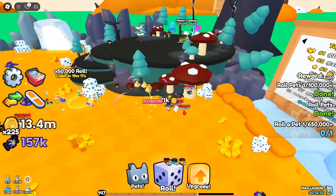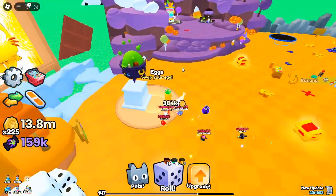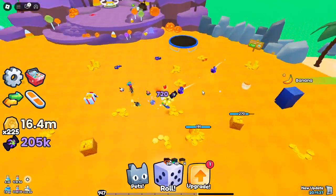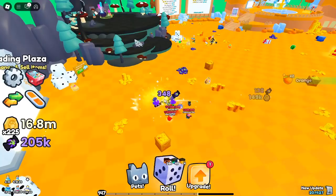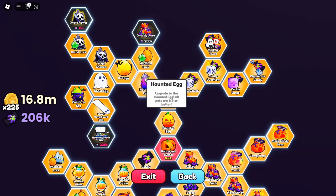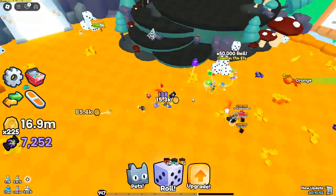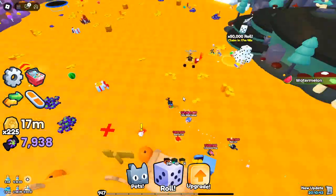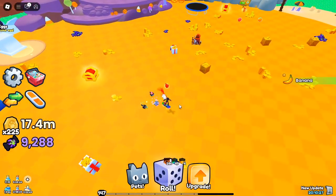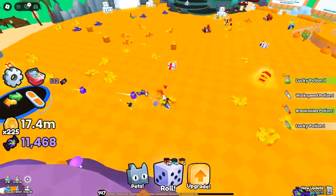Random multiplier mechanics — how high can you go? In the new update, the roll multiplier is a lottery of sorts. While the initial roll starts at 1,000x, every subsequent roll can skyrocket unpredictably. As players share their experiences, it's clear that the maximum multiplier varies and no one is sure of the ceiling just yet. Some players have noticed patterns: higher multipliers mean longer wait times. A friend received a 1,000,000x roll but had to wait 35 minutes before claiming again, indicating the game's mechanics might reward patience with greater multipliers.